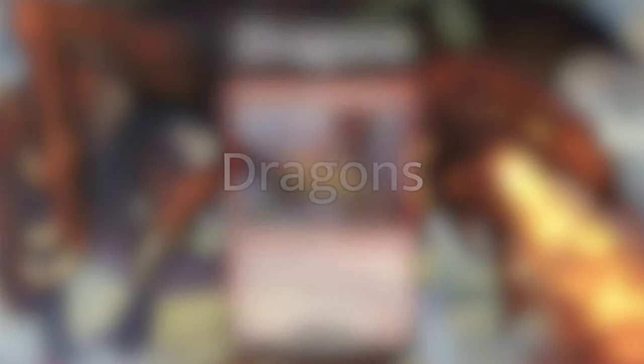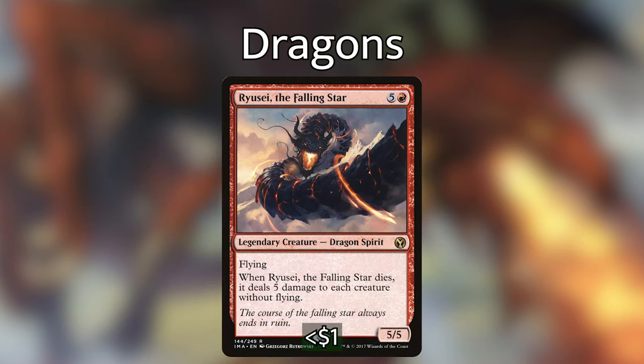Moving on to the dragons. Hellkite Charger: four red-red for a 5/5 dragon with flying and haste. Whenever it attacks, you may pay five red-red — if you do, untap all attacking creatures and after this phase there is an additional combat phase. Getting another combat phase means we can drop another demon, angel, or dragon with Kalia. Ryusei, the Falling Star: five and red for a 5/5 flying legendary dragon spirit. When it's put into a graveyard from play, it deals five damage to each creature without flying. Since all of our creatures have flying, anything that deals damage only to things without flying is perfect.